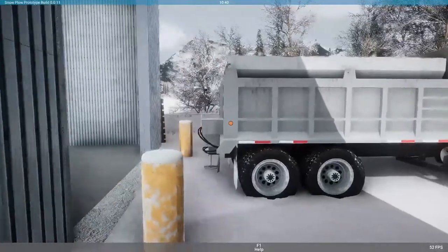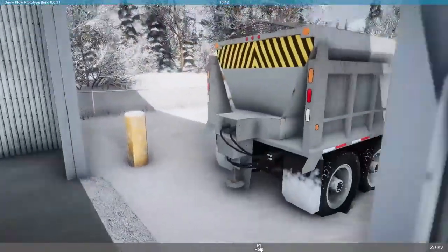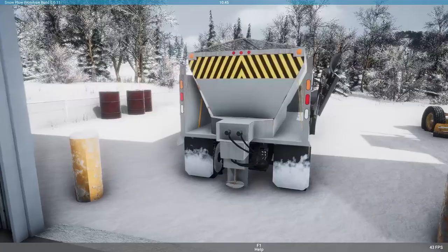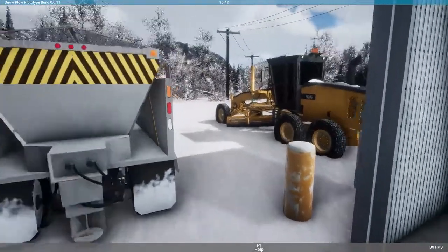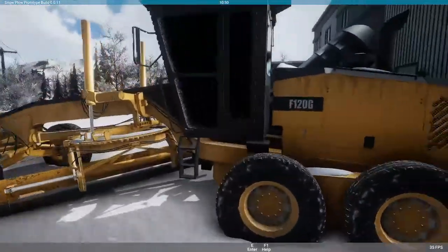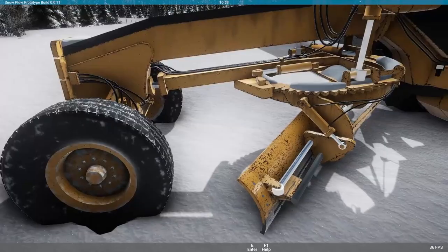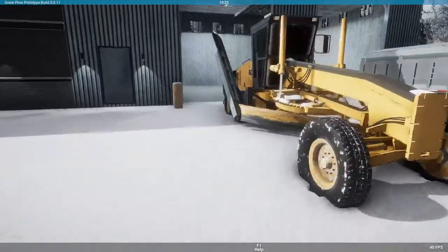Let's walk into the garage here. This does have the salt or sandbox on the back of it, but that is not operational yet — I'm sure that will be in future development. We also have our road grader. You can see the grader blade on there, and then the wheel lean on the front wheels when driving — this is your standard looking road grader.